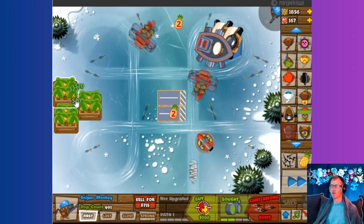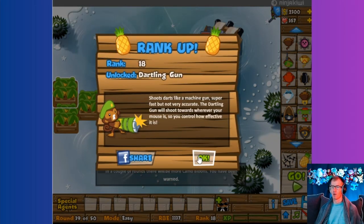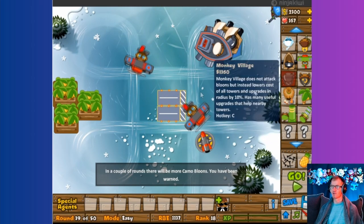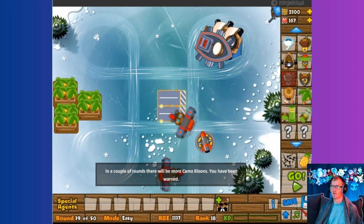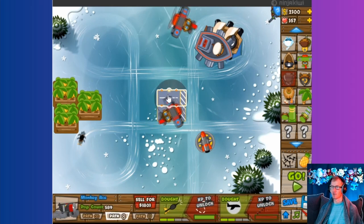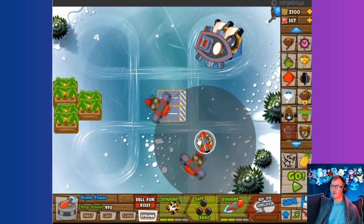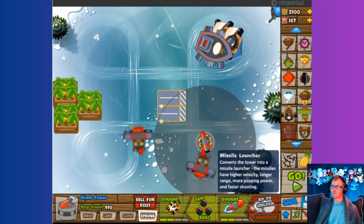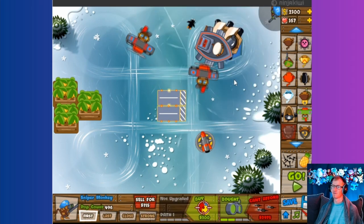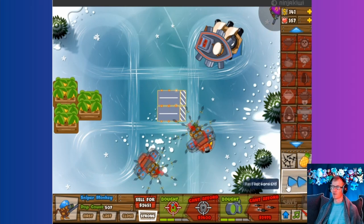I wonder — I know they put out Bloons Tower Defense 6 — there's a darting gun which I'm not going to use because everything right now I have is kind of automatic, where the dart gun is manually controlled. What do I want to upgrade? I guess this — have him also go after the strong.